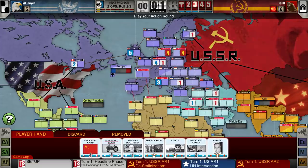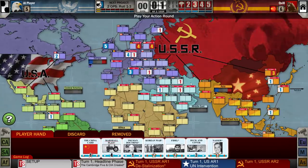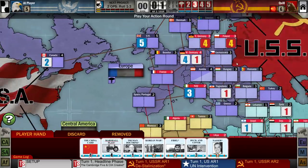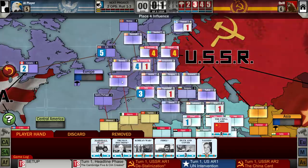Coups and realignment are two sneaky things you can do. Realignment is similar-ish to a coup — both players roll dice and add a plus one to their die roll for every country adjacent to the target that they control. The person with the highest roll gets to remove that much influence from the other person's side. Realignments can never add influence and sometimes they can backfire. The op value of the realignment card doesn't modify your die roll, but you get as many realignment rolls as the ops on the card.